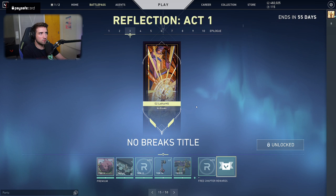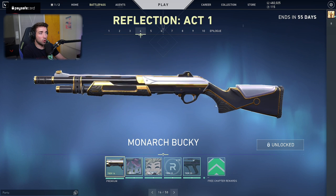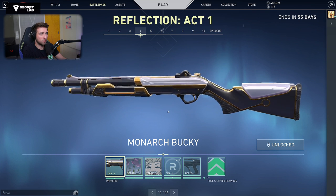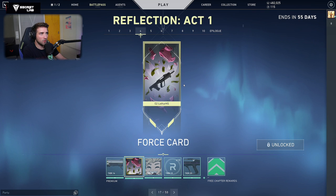Then we have No Brakes title. We have the Monarch Bucky — again a combination of Ruin and Prime 2. Then the Piggy Bank from the previous card, a little bit different approach this time. You get a Bulldog, so you got 2.50 credits in the bank.